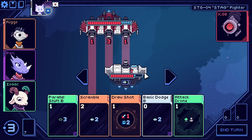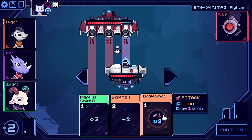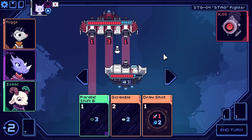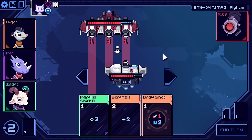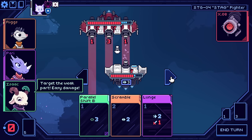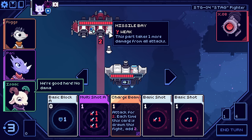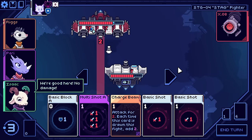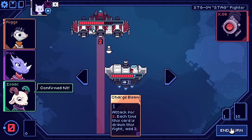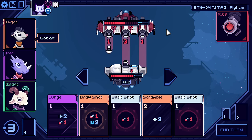I definitely want to go for the most elites as possible. Basic dodge - we'll just pop that. We can get the parallel shift going, I don't want to take three damage. If I draw, maybe I'll get that shield. No dice. We move out of the way, we have three evasion. The missile bay is weak - kind of like our cockpit in that it takes bonus damage. I don't really have the movement to handle it here.